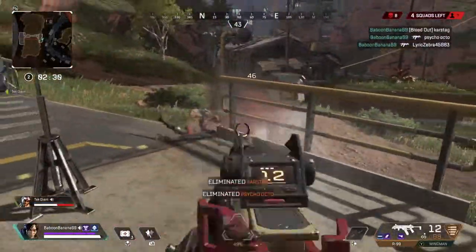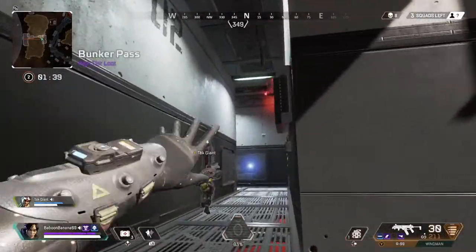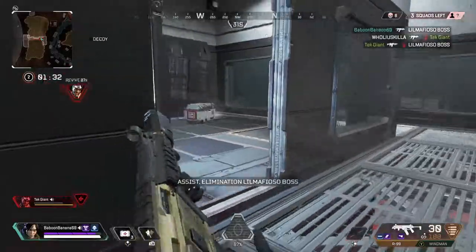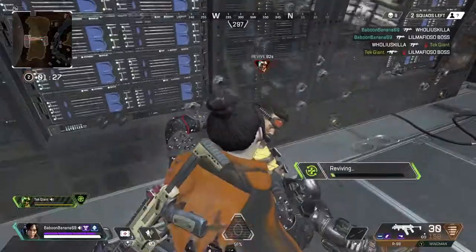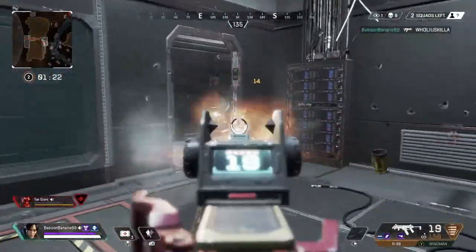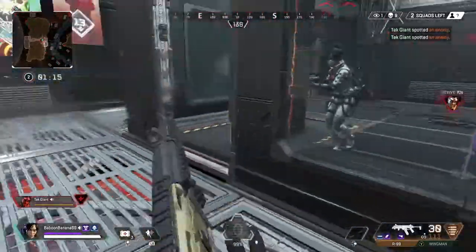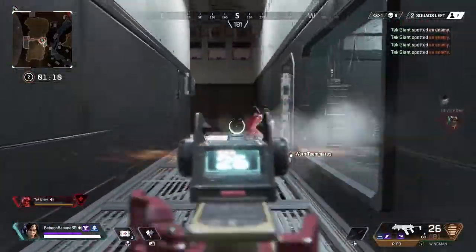The other SMG in the game is the Prowler. It takes heavy ammo — the green ammo — not the light ammo. It does significant damage; however, it is a five-round burst SMG. It shoots really quickly so the burst isn't too big a deal, and there's actually a mod you can put on it to make it full auto. But in order for it to compare with the fire rate and rip ability of the R99, it needs a lot of love.